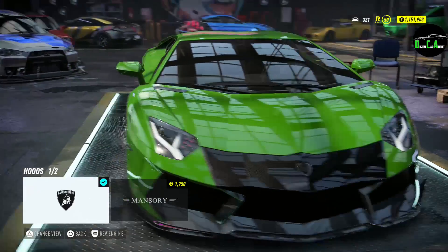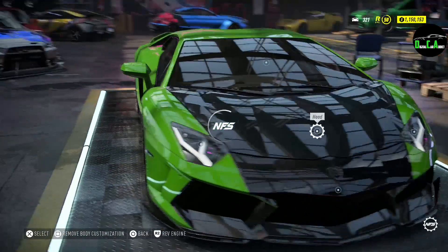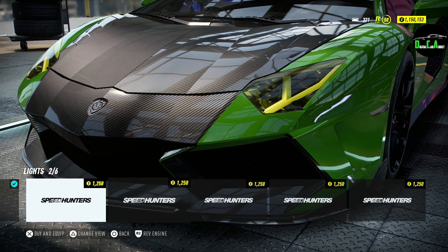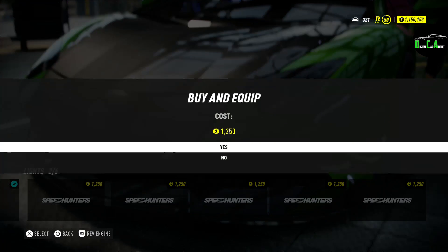Moving along, we got the hood. We got the stock hood and we got the Mansory hood that kind of matches that carbon. Very nice. Moving along, we got the headlights — these are just different colored headlights. This is a light tint, and everything else is full-on different colors. I think the light tinted one is okay, let's do that.